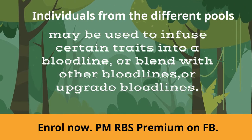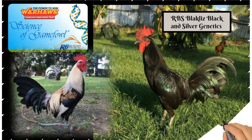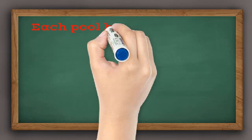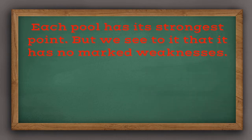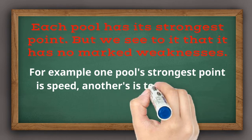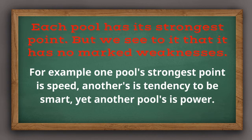All our gene banks aim for an all-around ability, meaning the individuals in the pool should not possess any marked weakness. However, each pool has its own strongest point. For example, one pool's strongest point is speed, while another pool's strongest point is the tendency to be smart, while another has power as its strong point.